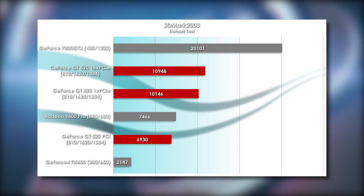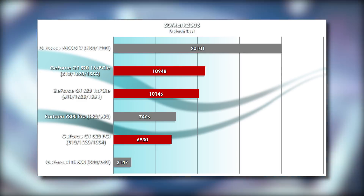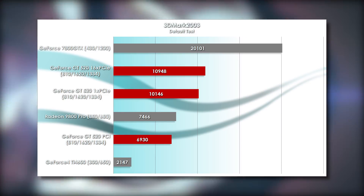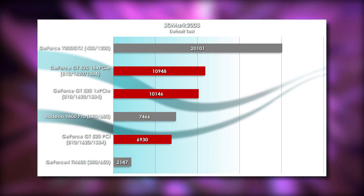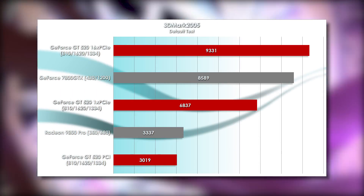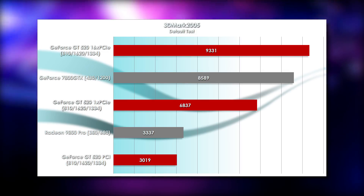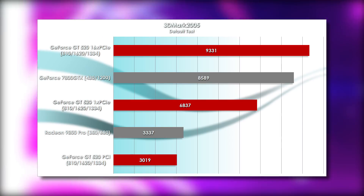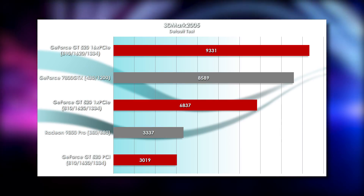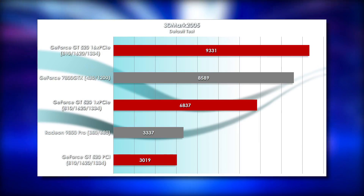In 3DMark 03, the PCI GT 520 drops well behind the PCI Express variants, both of which are neck and neck with each other. The Express cards suddenly beat the 9800 Pro but fall way short of the 7800 GTX. However, in 3DMark 05, we can see the 16x GT 520 getting very close to the 7800 GTX, proving that some of its theoretical numbers can actually bear out in rare cases. The PCI variant is still the slowest by far, and the 1x Express card loses 27% of the performance of the 16x card.